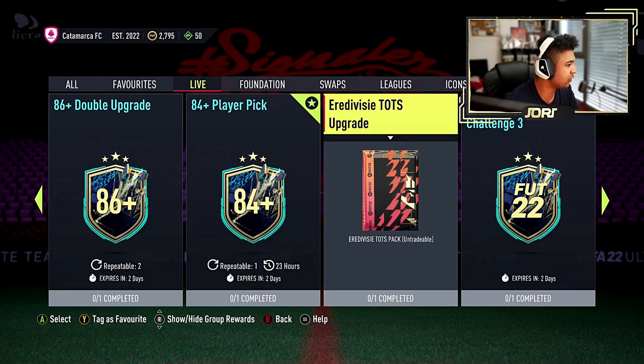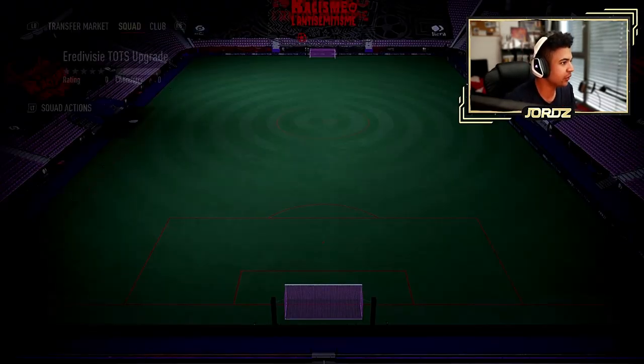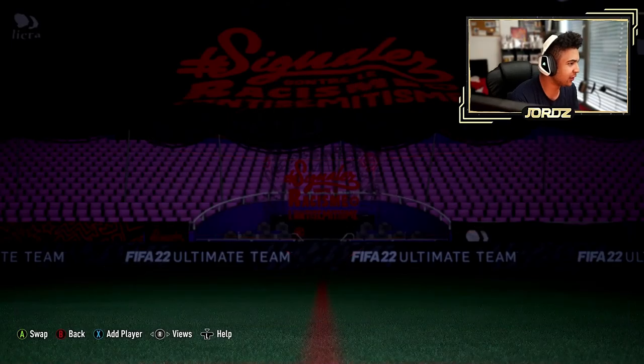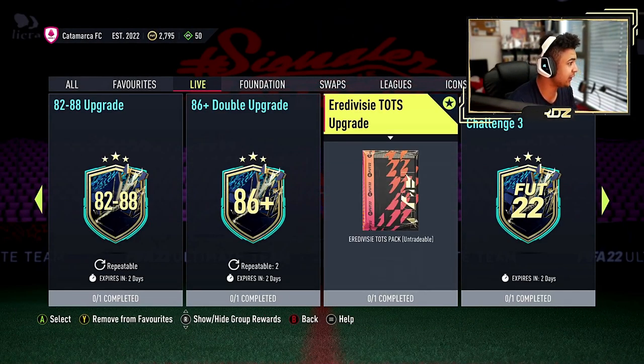Then you've got the RTVD TOTS upgrade — the RTVD TOTS pack — which guarantees you an RTVD team of season player. That's the 84 squad and 65 chem. Players you can get out of this: Gravenbuts, Sangari, Mazwawe — big boy players. I've actually packed the Mazwawe in a 7.5k pack, so I might actually do that one over the 84, just to see who I get.